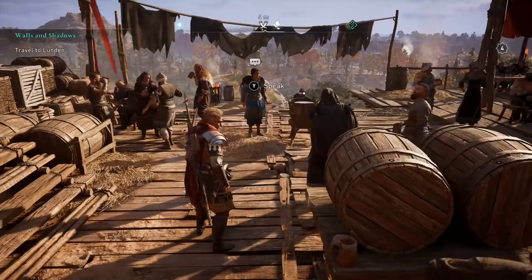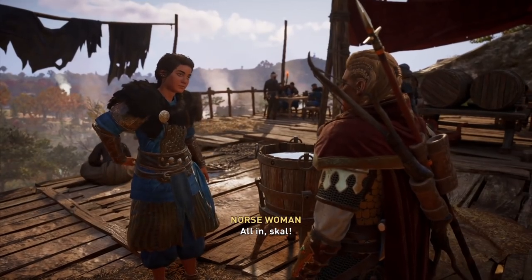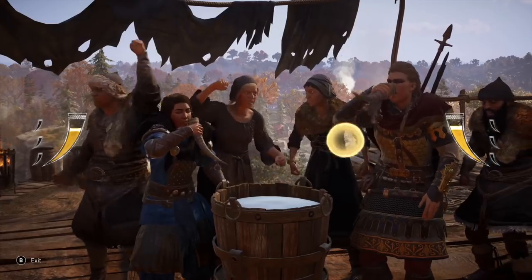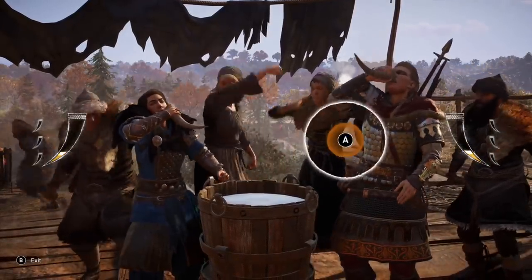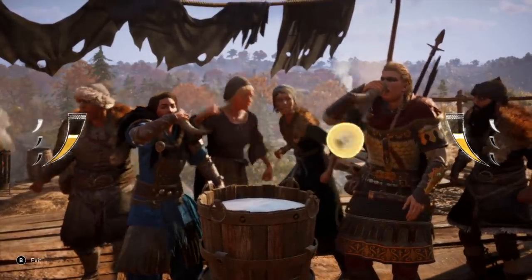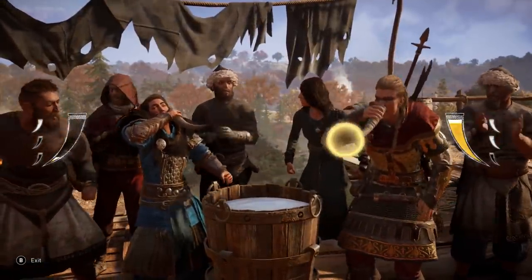If you want lots of silver, visit Tamworth Fortress and find the drinking challenge. This is one of the few that doesn't stop after the first round - most drinking challenges in other towns only give you one round for 200 silver, but this one you can repeat as much as you want. Ratio-wise, it's more efficient than fishing or fighting. After a bit of practice you should be able to nail the mini-game pretty easily, and you'll eventually earn enough silver to buy the world - though you'll have the mother of all hangovers.